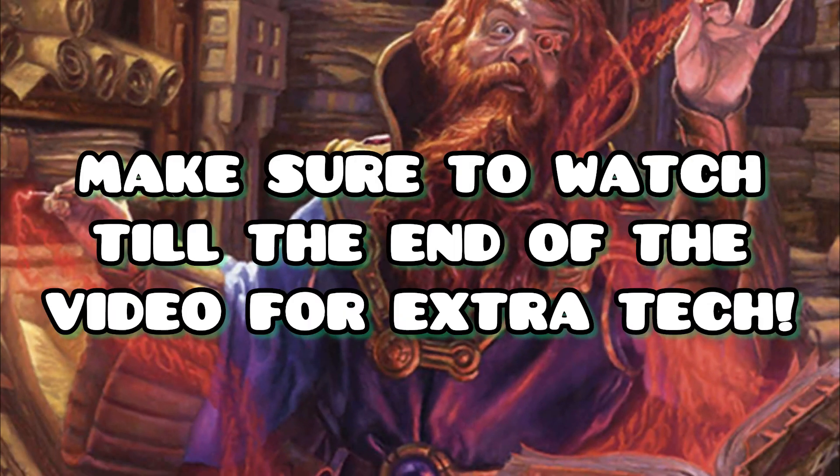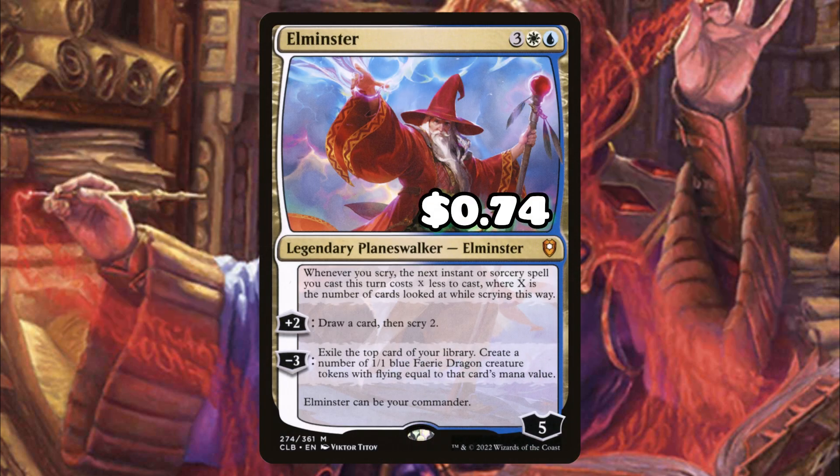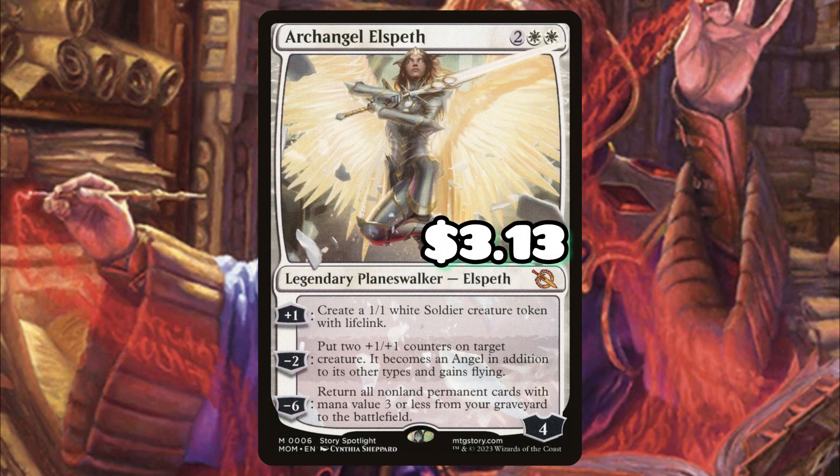I did include some non-budget options at the end of the video, so make sure to stay till the end for that. Elminster is going to be awesome — he provides card advantage, he can lower the cost of our instant and sorcery spells, which is just icing on the cake, and we even have the ability to exile expensive dead cards on top of our library to create an instant board state that protects our planeswalkers.